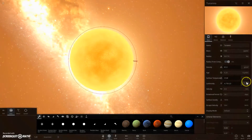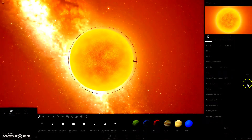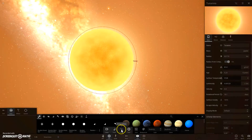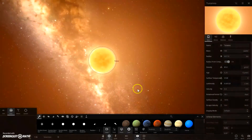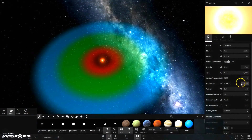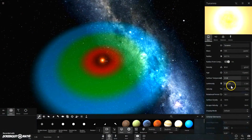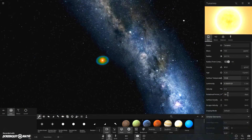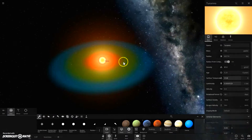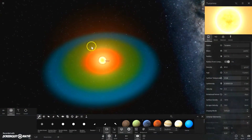Then go to luminosity sun. Turn on orbits and sun first — always do that, orbits and sun first. I believe it's one of two systems, I think it's two systems. There you go. Now we have one of the smallest stars in the universe.